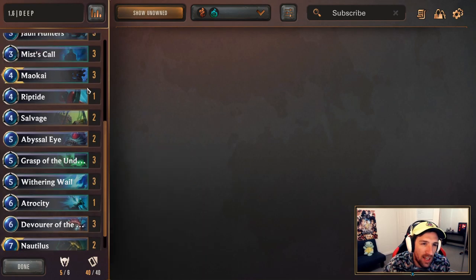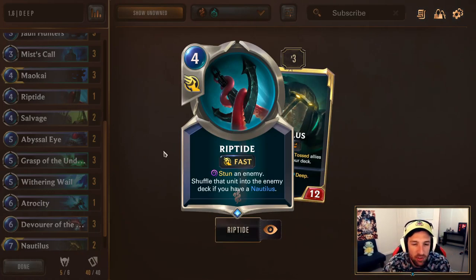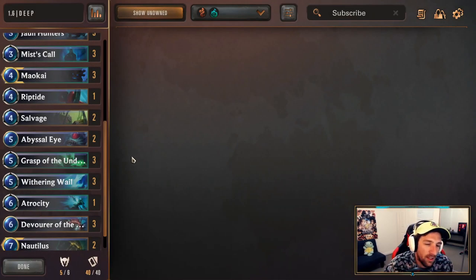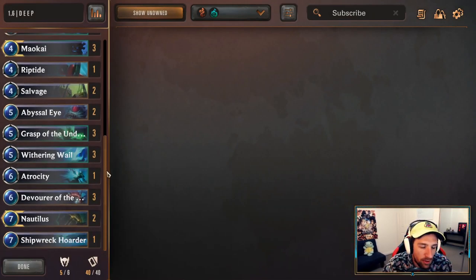In replacement of the Nautilus, I am running 1 Riptide to help us in those matchups where we should be really strong already, which doesn't really matter too much about the 3 Nautilus. This can also be useful in the late game if we do have Nautilus in the field. I think it just smooths out the deck a little bit where it struggled before.